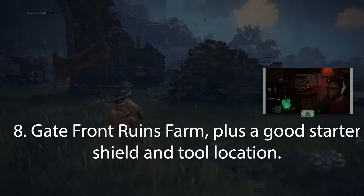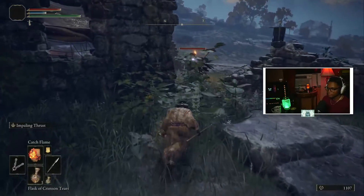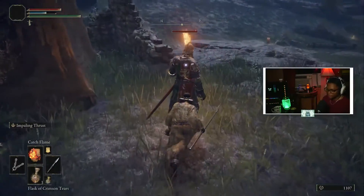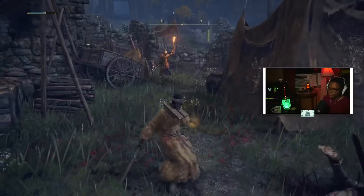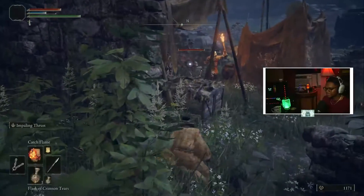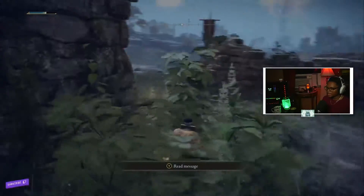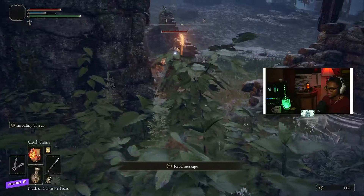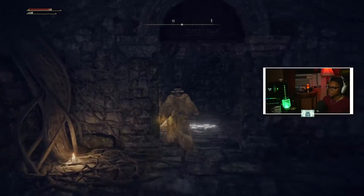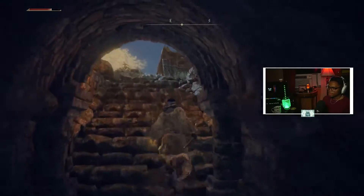When you travel further north from the vendor, you go to a place called Gatefront Ruins. This is a great farming spot early game. At this location you can farm for a Brass Shield, dropped by the enemies carrying brass shields — just sneak around and take them out one by one. For me it took about six attempts to get the Brass Shield, so it might take some time, but you might get lucky. There's another location in the same spot that leads you to a very important item called the Whetstone Knife. It allows you to equip Ashes of War, which lets you put different cool combat moves on your weapons and also changes their scaling — like whether they scale with Intelligence or Faith.